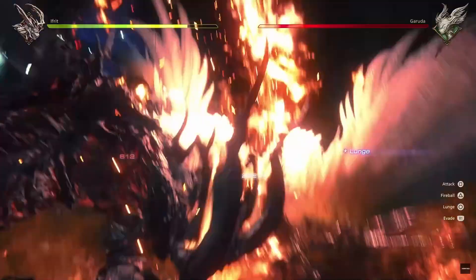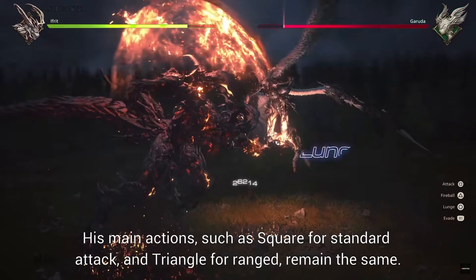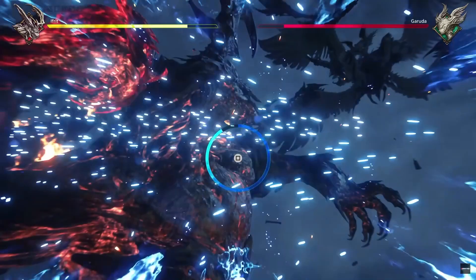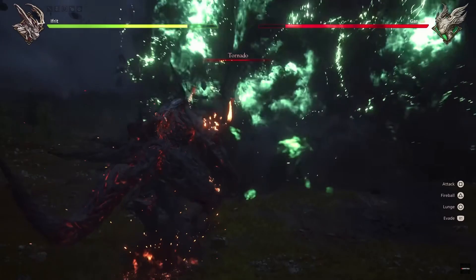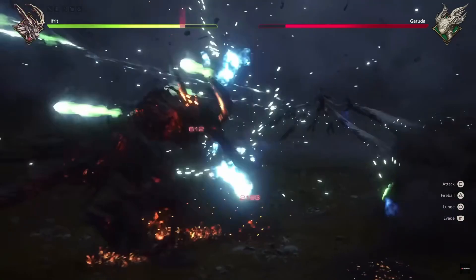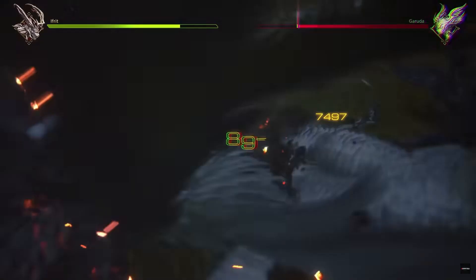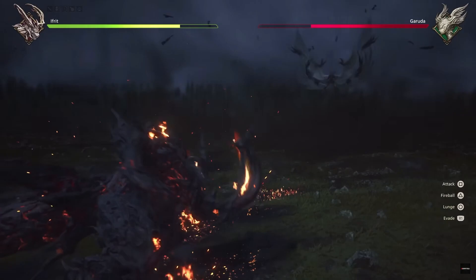There are certain big cinematic storyline battles that are Eikon versus Eikon. Each Eikon battle is a different unique set piece — for example, one resembles a shooter. Shown in the gameplay footage, Clive turns into Ifrit and fights Garuda. The gameplay of this set piece is similar to controlling a big mech: Ifrit's movement is slow, and you can do a regular attack, a fireball, a lunge, and an evade. The attacks are slow but feel very powerful, and the whole set piece is reminiscent of a big kaiju fight in a Godzilla movie. The fight ends with Ifrit doing his infamous big Hellfire move that's been in past Final Fantasy games.